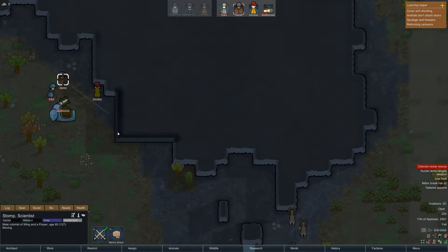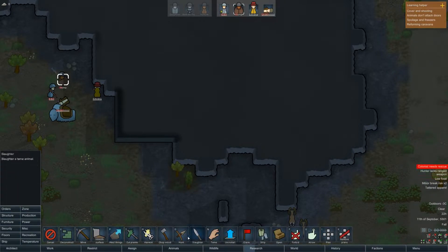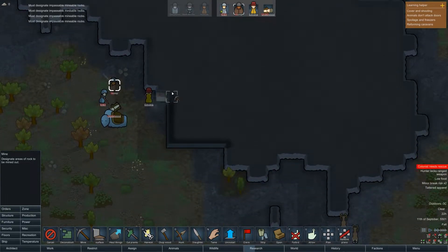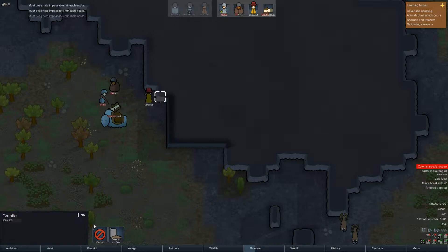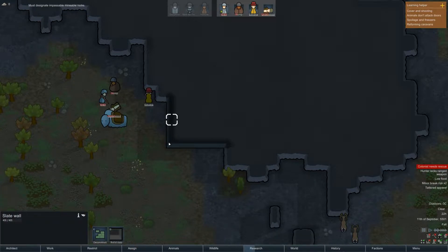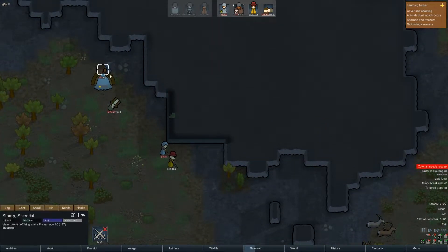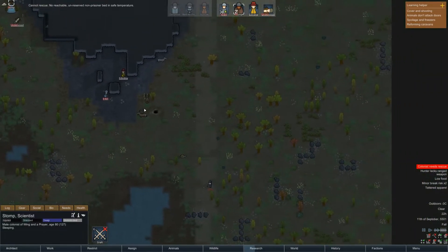I want to mine out this wall — must designate impassable mineable rocks. Let's cancel that. What about if I claim? Deconstruct that. Cool, go. Stomp, you can rescue Underwood. Oh, you're sleeping. Okay, fair enough, that's okay.